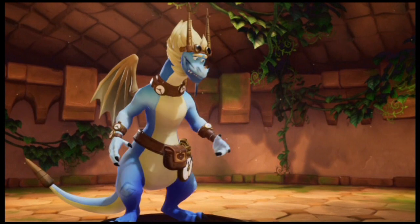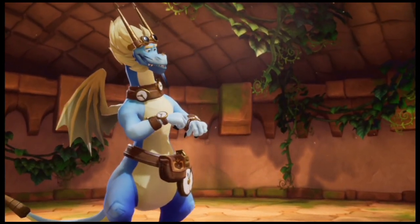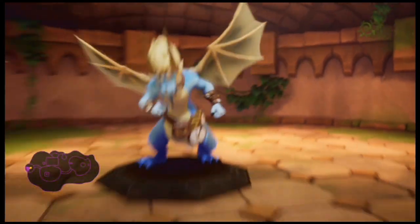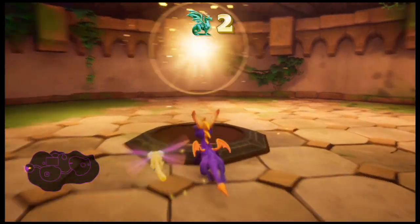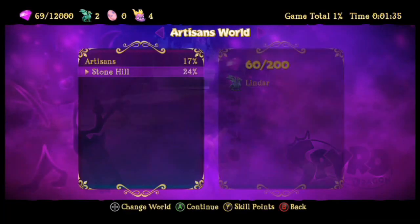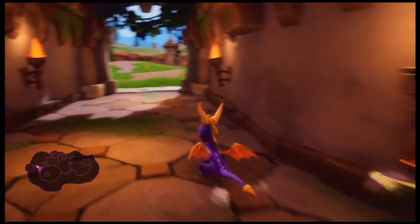When you free a dragon or step on one of their platforms, you're saving your progress — that could be useful if you run into trouble. That dragon is the one that pissed off Gnasty Gnorc too. What was his name — Lindar? It tells you their names, so that's really cool.